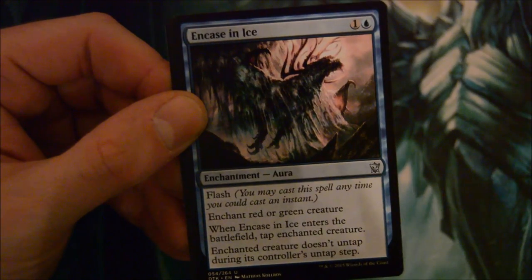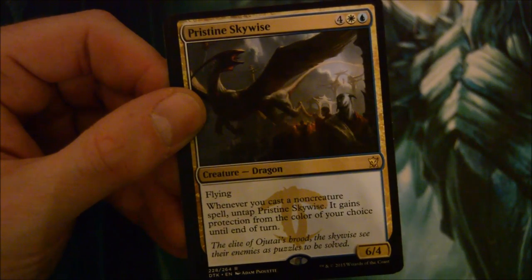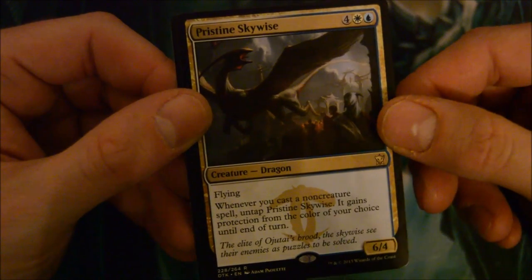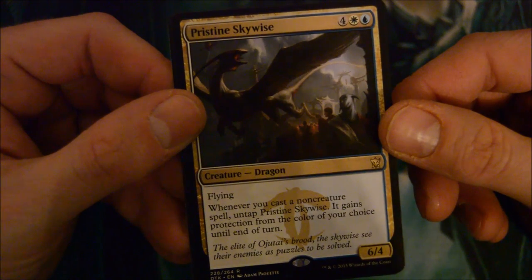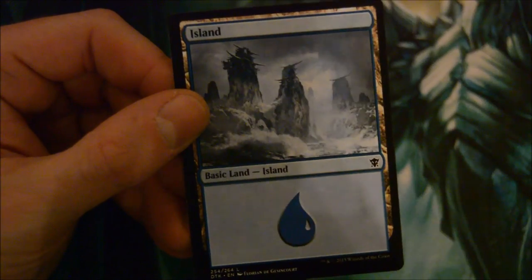Sight of the Scale Lords, Encase in Ice, and a Pristine Skywise - 6-drop for a 6/4 flyer. Whenever you cast a non-creature spell, untap Pristine Skywise, and it gains protection from the color of your choice until end of turn. Not bad - not a bad little dragon.